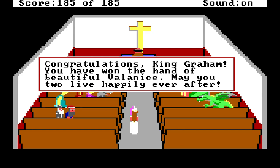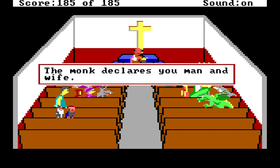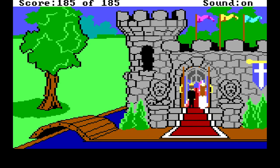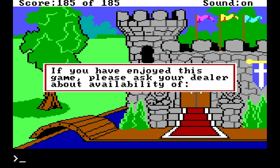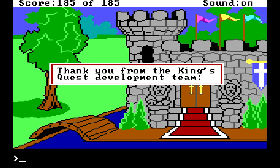Congratulations, King Graham. You have won the hand of beautiful Valenice. May you two live happily ever after. We get a little marriage — save the damsel in distress, marry her, make her your queen. You two will rule forever and be happy, just like all your friends here. Some of them villains, such as Dracula and Hagatha — Dracula's back, hanging out with Hagatha, they've found love. The monk declares you man and wife. Neptune hanging out with a mermaid, shark hanging out with a dragon, the wolf and grandma and Little Red Riding Hood — everybody's friends. If you have enjoyed this game, please ask your dealer about availability of more. King's Quest 3: To Err is Human, To Really Foul Things Up Takes a Computer. Thank you from the King's Quest development team.